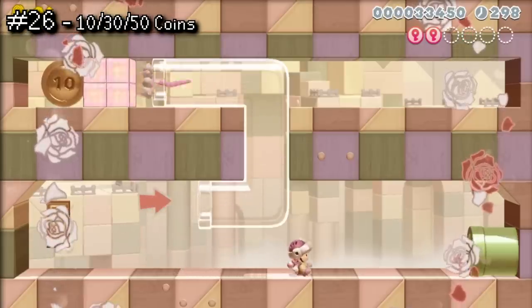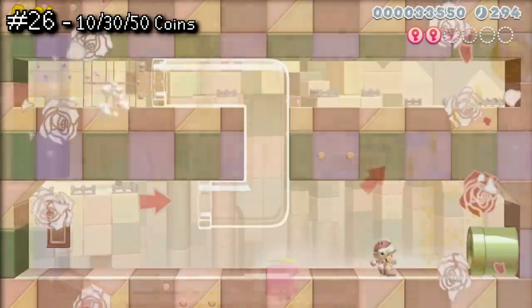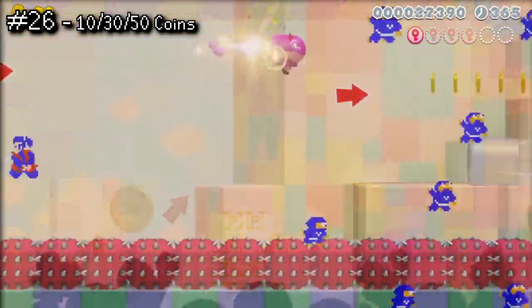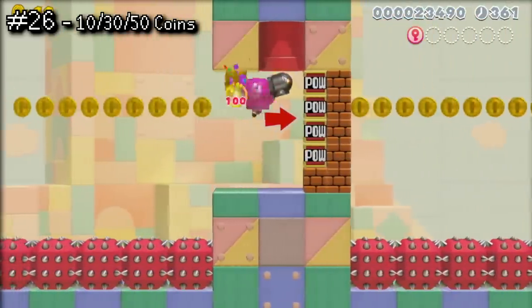Coins again, but this time in denominations of 10, 30, or 50. While these are often used as incentives to find hidden or hard-to-reach areas, again they don't really aid the player. I look at these as basically 10, 30, or 50% of a 1-up.